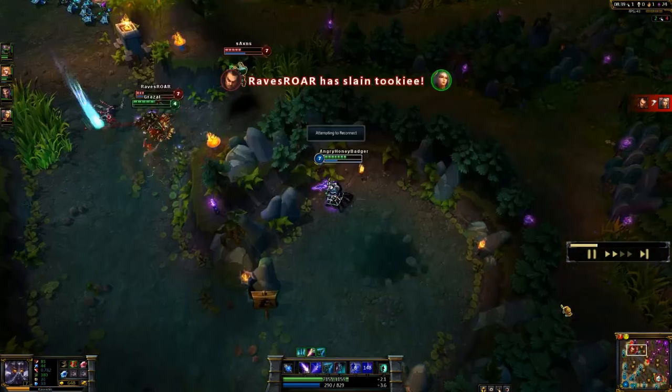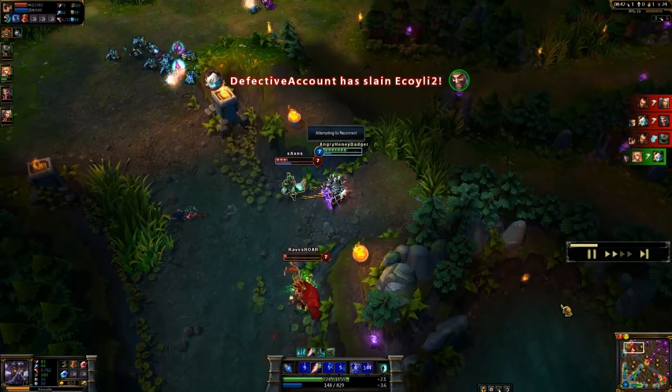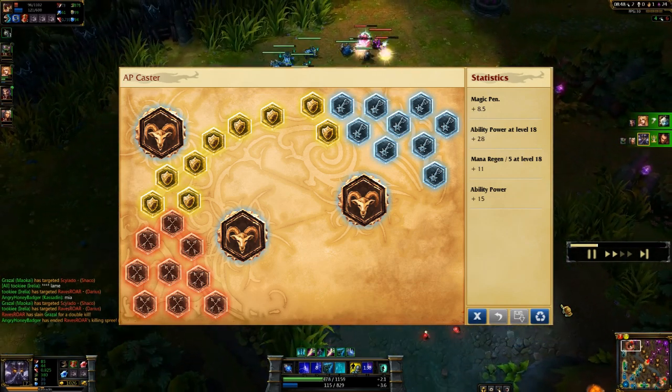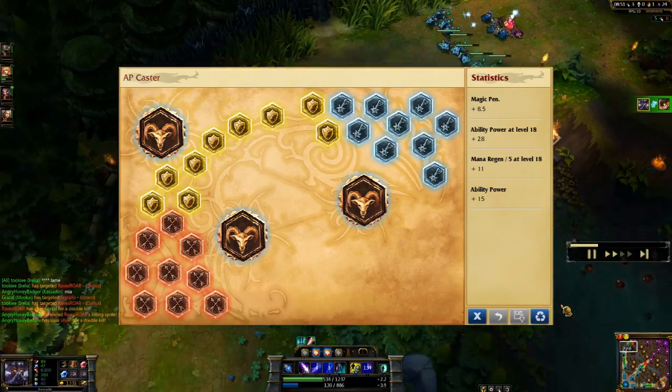I'm going to go ahead and start off with his rune page. As for the runes that I typically take with Kassadin, I like to go with Magic Penetration Marks, I go with Mana Regen Seals, AP Per Level Glyphs, and Flat AP Quintessences.